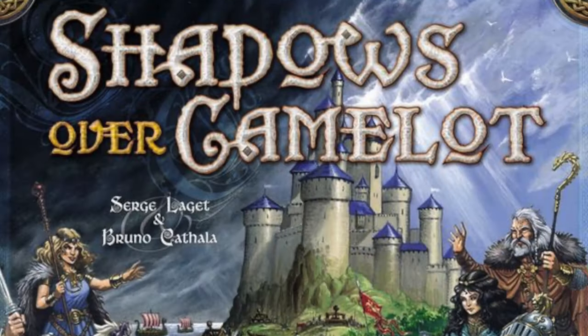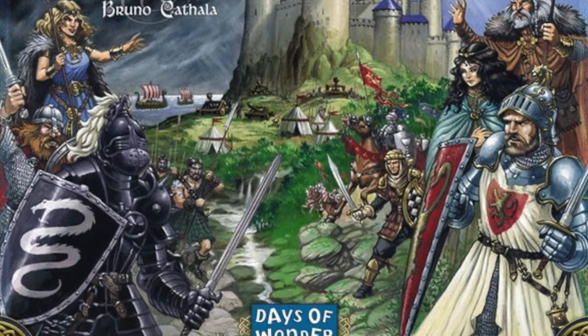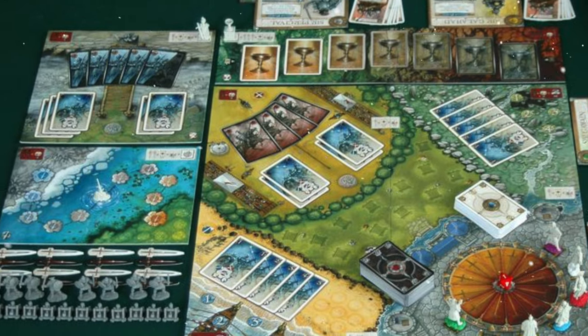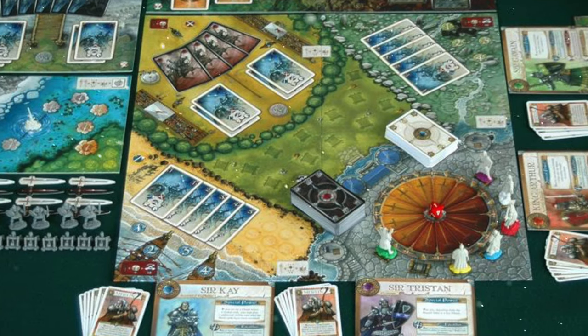You'll be trying to repel the forces of evil, but there may or may not be a traitor trying to help evil win the game. It plays up to seven players and looks absolutely fantastic. As with a lot of Days of Wonder games from this period, it still plays really well today — it's probably our favourite hidden traitor game, and a great example of Days of Wonder's classic mid-noughties period.